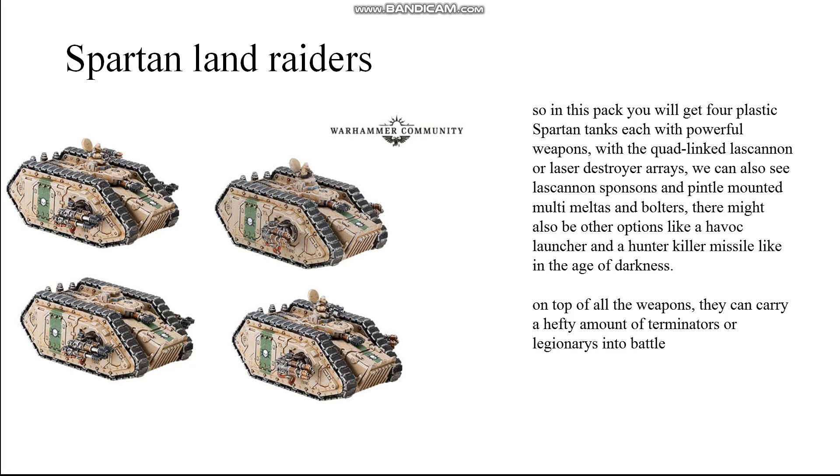In this pack you will get four plastic Spartan tanks, each with powerful weapons. With the quad-linked lascannon or laser destroyer arrays, we can also see lascannon sponsons and pintle mounted multi-melters and bolters. There might also be other options like a havoc launcher and a hunter killer missile, like in the Age of Darkness.